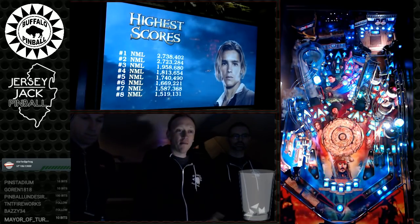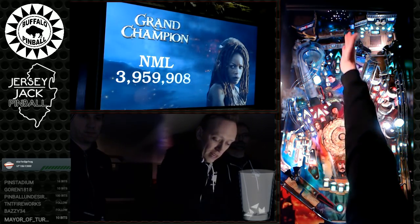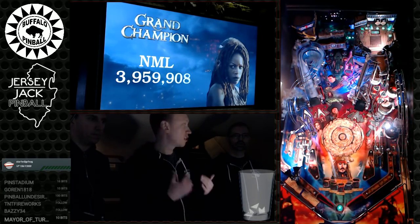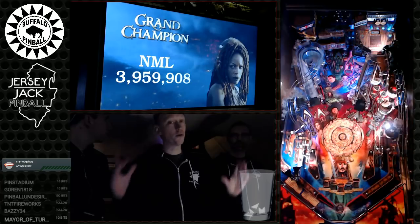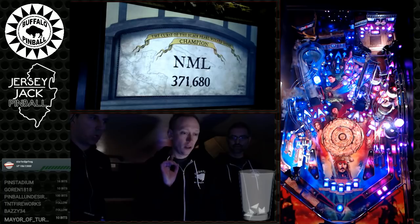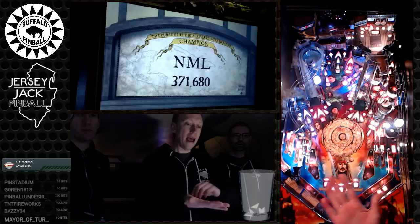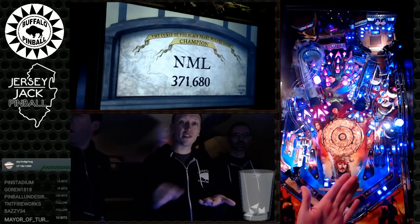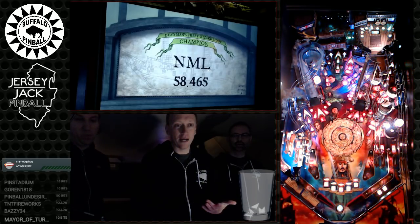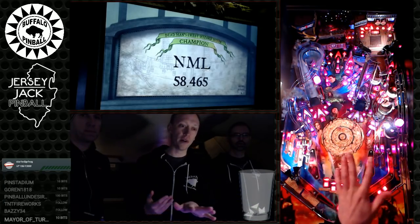If you've only qualified one mode and hit the chapter start, that mode begins immediately. However, if several modes are qualified, the game uses magnets to move the ball around and hit targets back there — whatever target is hit last is the mode that starts. It's a really cool way to physically randomize the mode selection rather than just doing it on screen through software.